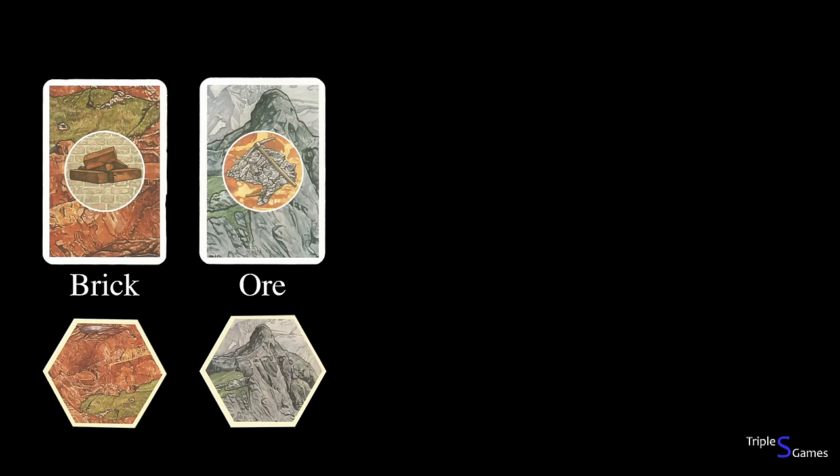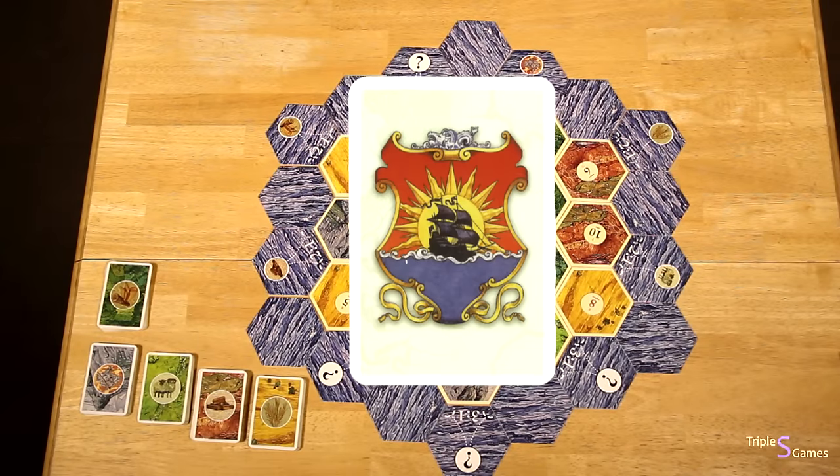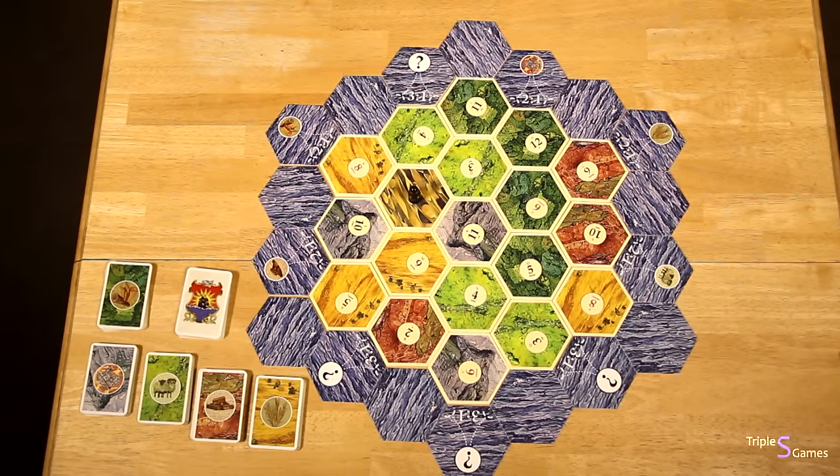Separate the five different types of resource cards — brick, ore, wool, lumber, and grain — and place them face up on the table. Shuffle the development cards and place them face down on the table. Everyone chooses a color and takes the corresponding pieces. Roll dice; the highest number goes first.